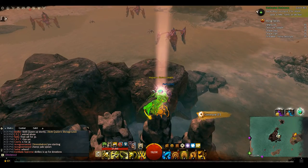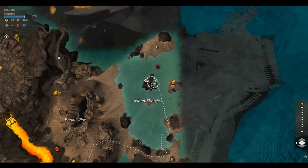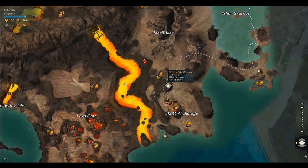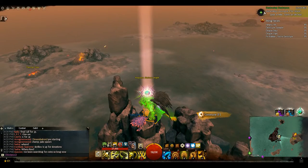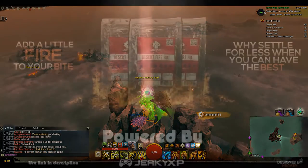Again, that's the east side of Ember Bay, Scratch Gate waypoint, northeast, up in the Ashen area on this island surrounded by water. Subscribe, like, thank you so much for tuning in and have a good day guys.